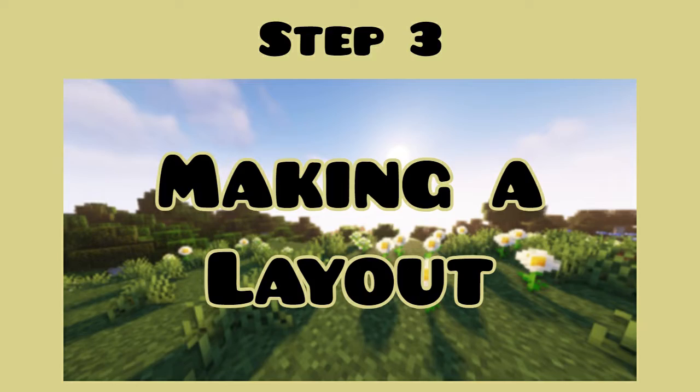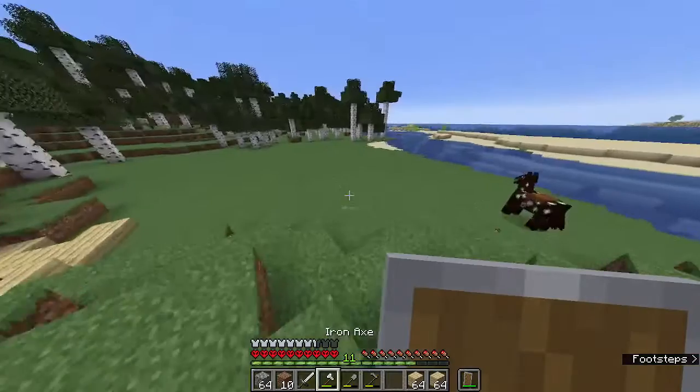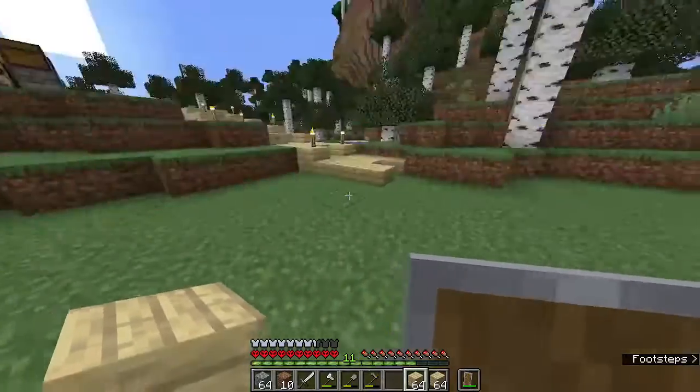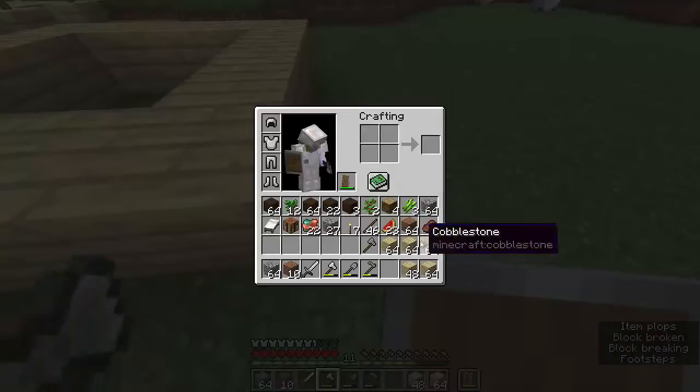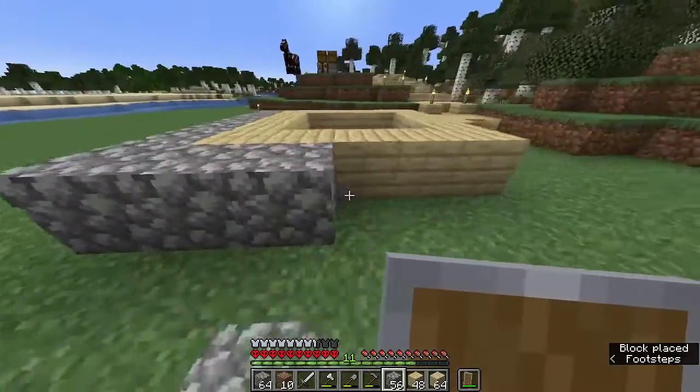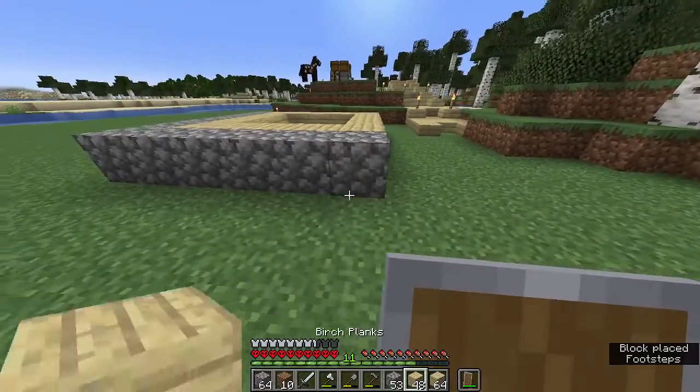Step three: layout. Once I had a flat area and a good amount of resources, I laid out my build. The layout was basically made out of five by five birch wood squares in a three by four pattern, divided with single rows of cobblestone.